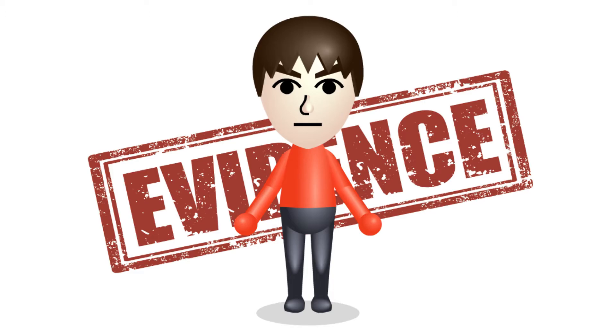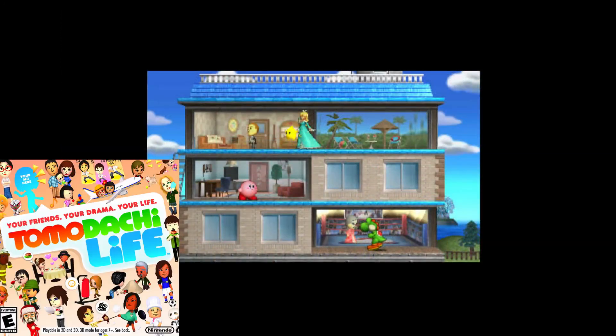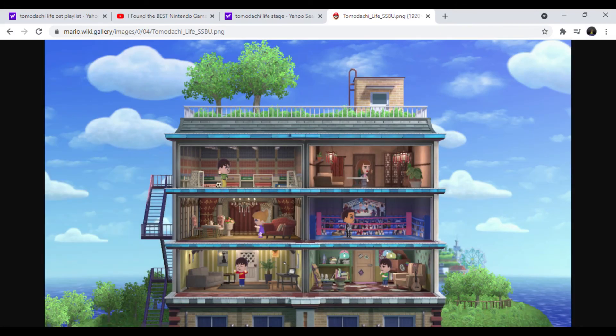Evidence that Nintendo cares about Tomodachi Life and the Miis is plentiful and reasonable. In Super Smash Bros. for 3DS — not for Wii U — Nintendo added a Tomodachi Life stage, which makes sense considering that the 3DS is the home of a legendary game. They added a Tomodachi Life stage in Super Smash Bros. Ultimate as well, which proves that Nintendo still cares.